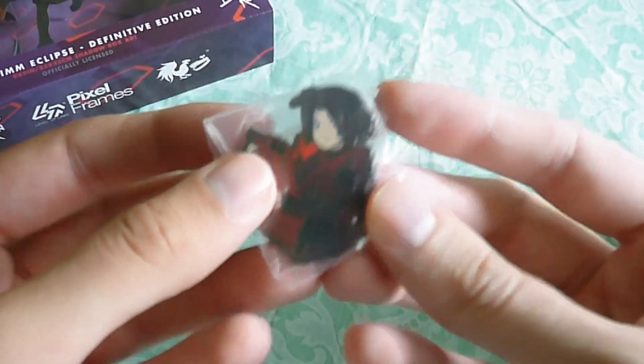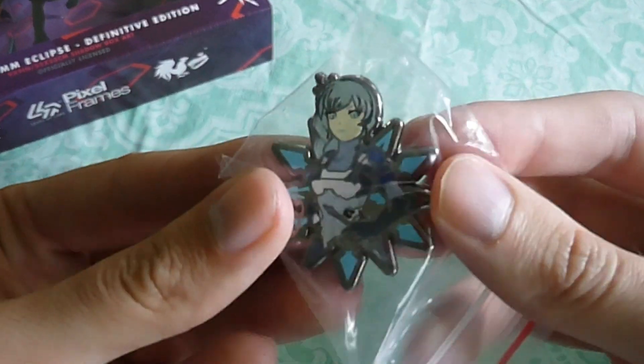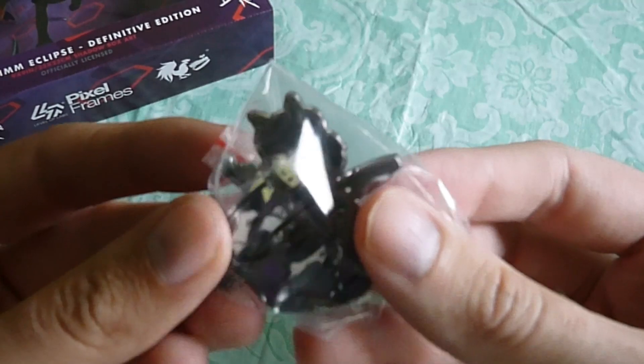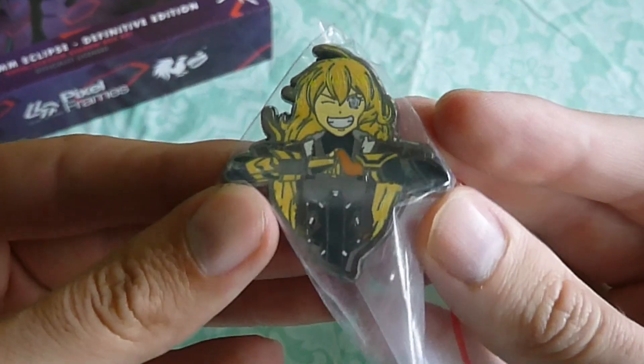Here's Ruby's pin — keeping these in the packaging. Here's Weiss's pin. There's Blake's pin right here. And lastly, Yang's pin right here.